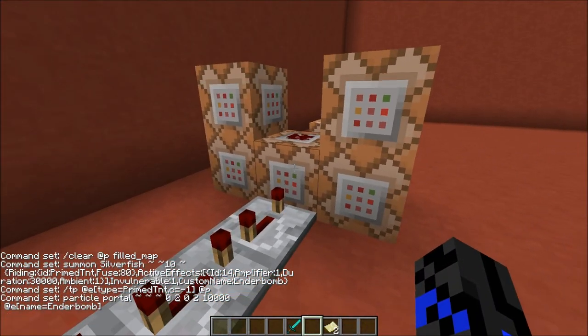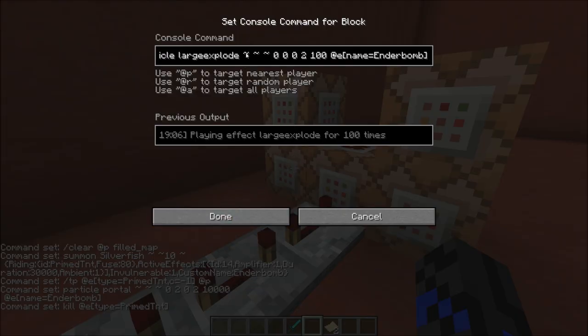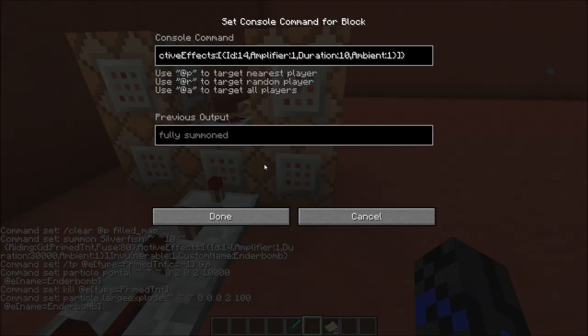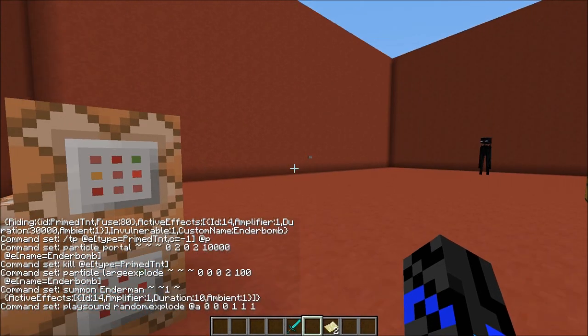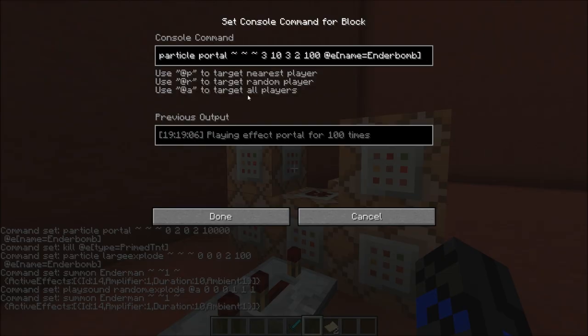Right as the TNT is about to explode, this command block kills the TNT, and the particle of large explosion is played, along with a sound effect. This makes it seem like the TNT is actually blowing up. Finally, we have the Enderman being summoned, along with the portal particles.